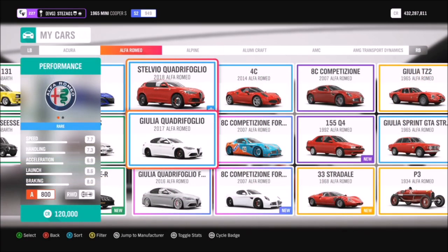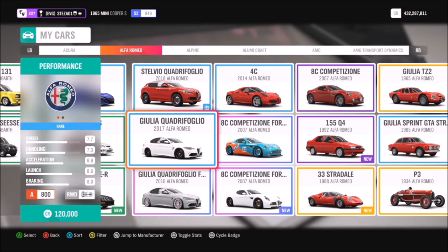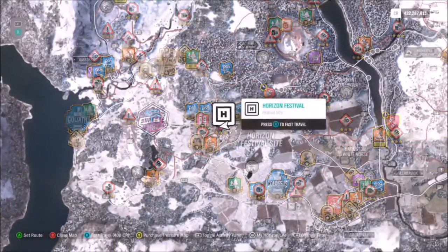All it wants you to do is take a photo of your car with the viaduct. First of all, you want to pick out your car. As it doesn't specify anything, you can use whichever car you want — it really doesn't matter.